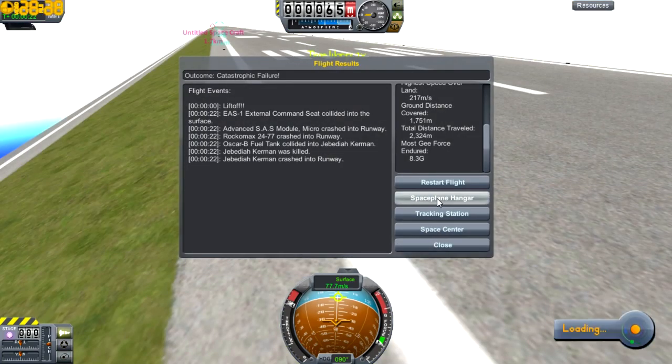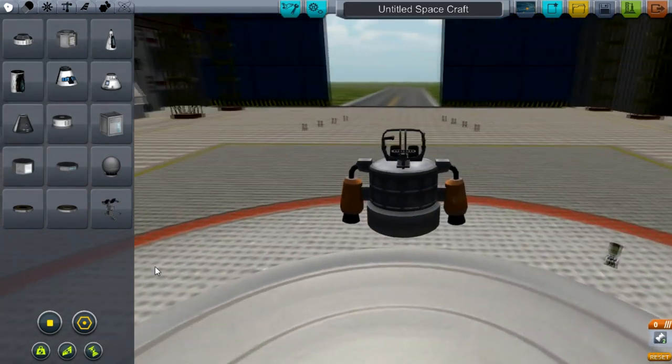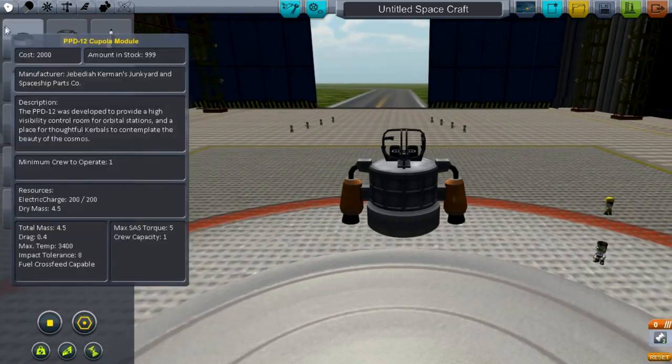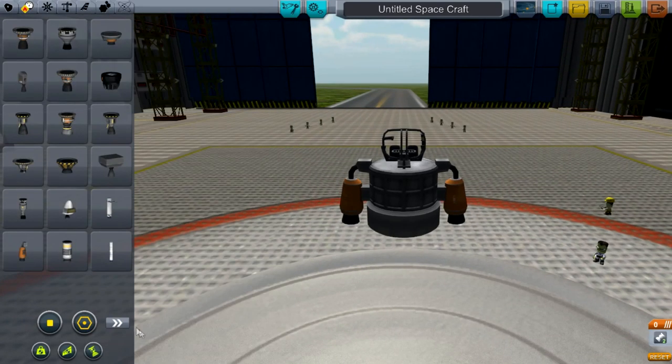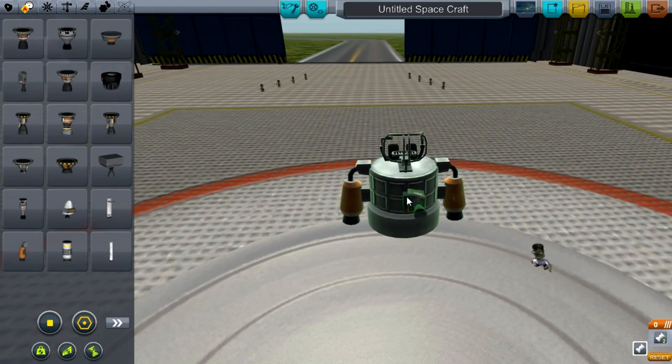Let's go to the space plane hangar and have another look at this. I should probably mention as well — you'll notice that there are some parts in this that aren't actually in your version of Kerbal. It's because I've already modded it and reconfigured some of the CFGs in Clara's pack to work with this new version of the game. I can't release these parts because they're not owned by me, so that would be infringing on the copyright.